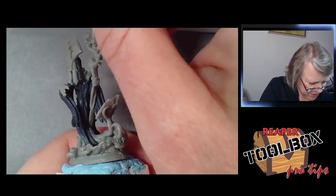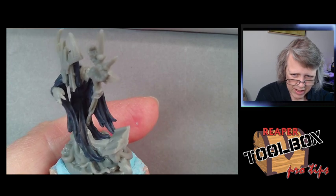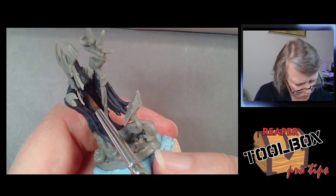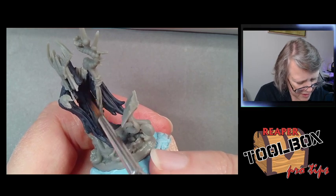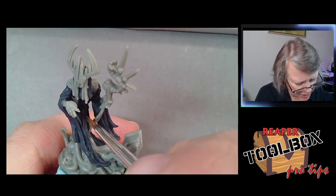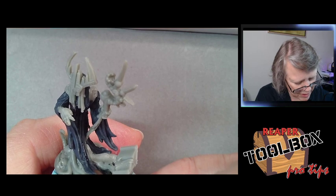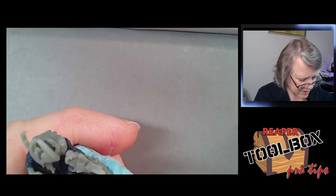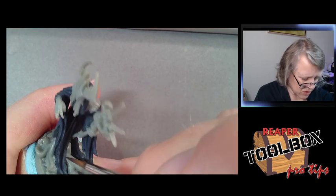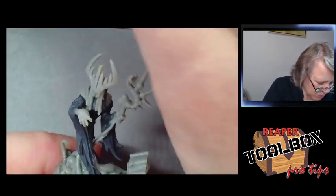I've got to get the shadow on the front of this guy. Most of him, until his cloth starts to come out down here, is in shadow, so I'm going to block it in with Death Knight Black over the front. I may come back and highlight it, or I may just make it very dark — I do want him to be a dark and brooding figure. Taking advantage of deep shadows to put more darkness into his color scheme is probably not a bad idea.